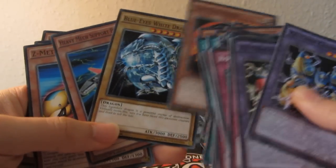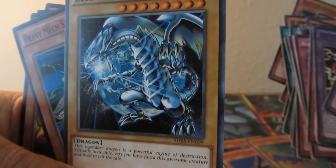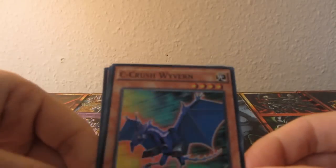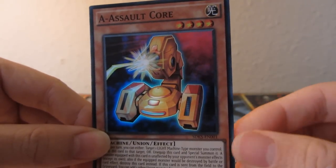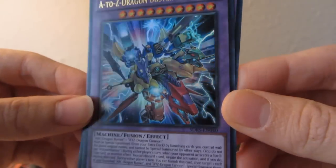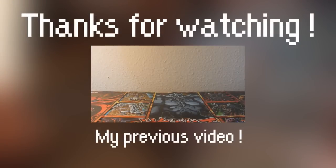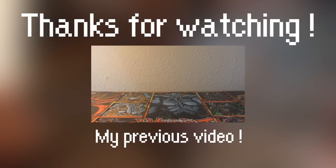I'll show you the Blue-Eyes White Dragon again - really nice with the planet Earth and space in the background. I don't think I've seen it before so I'm assuming it's a new art, but correct me if I'm wrong. We have three super rares - C Crush Wyvern, B Buster Drake, A Assault Core - and two ultras: ABC Dragon Buster and A-to-Z Dragon Buster Cannon, which is also on the paper mat. That's it guys, thanks for watching, take care, bye!